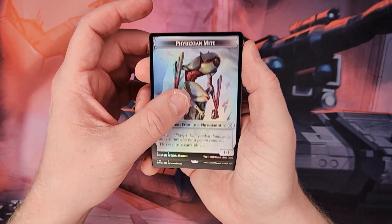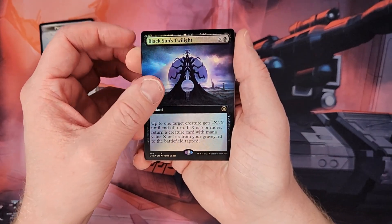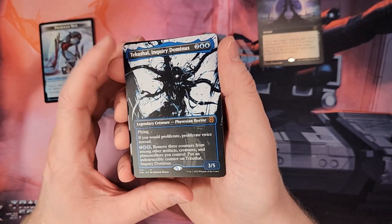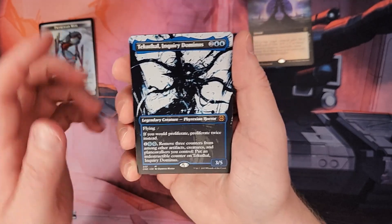Phyrexian Might Token. Black Sun's Twilight. Tecuthal Inquiry Dominus — I have this card already, but I think I have a foil, so this might be up for trade. Still a cool card though, the double proliferate.